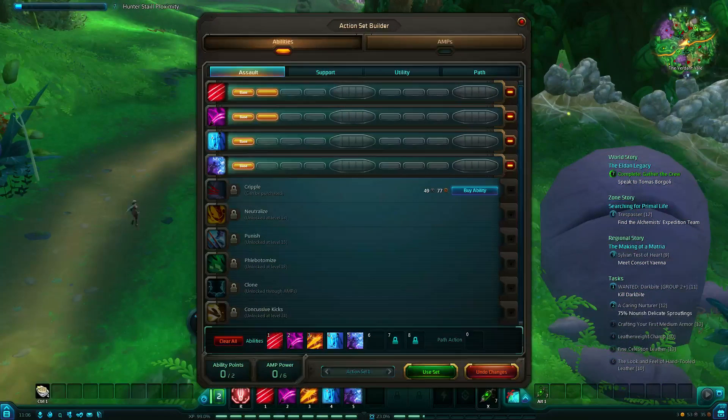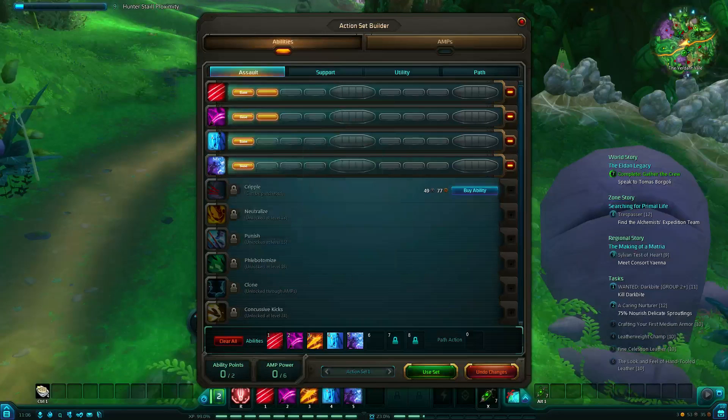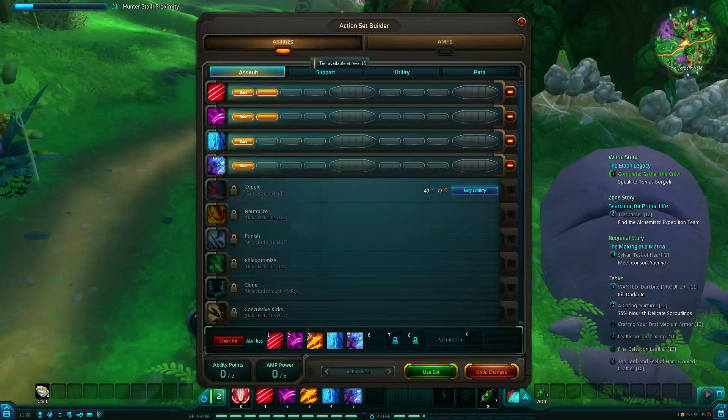If we go into my action set builder, this is sort of how you get your abilities. Each one has three tiers: assault, support, and utility. These can all be purchased at any time, so by the end of the game you should be able to purchase all of these abilities. This is my AOE, this is my analyze.